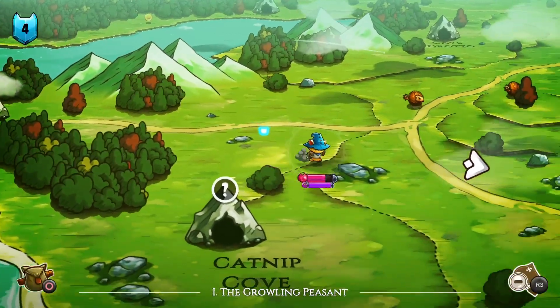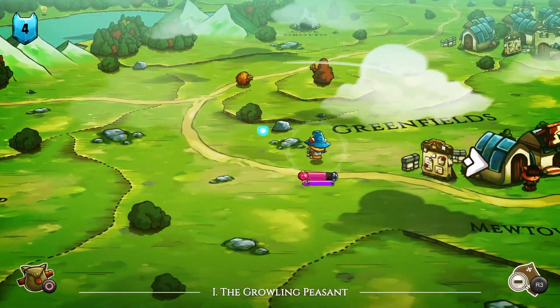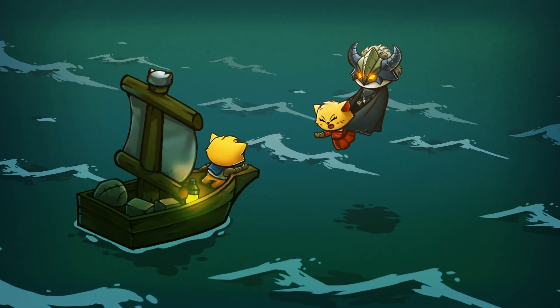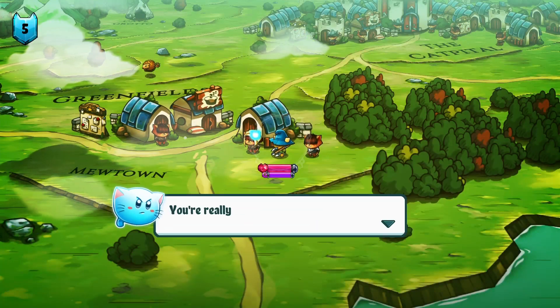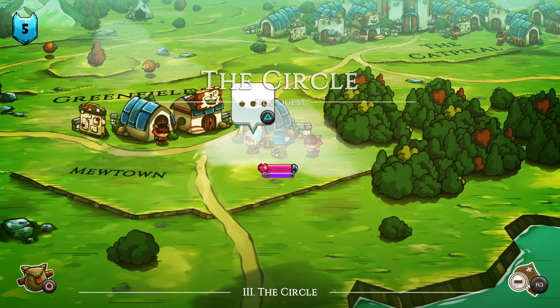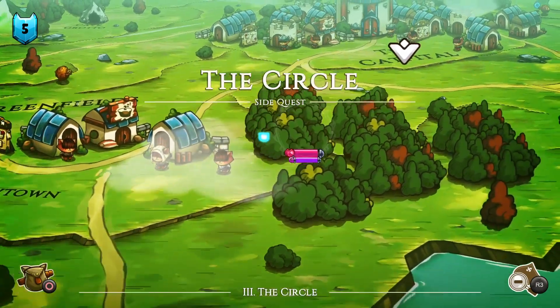Cat Quest is an open world beat-em-up RPG set in the possum world of cats. You play as one of the dragonbloods of legend in search of your cat-napped sister. You'll pounce into the massive continent of Feline Guard, a world crafted in the style of overworld gaming maps of yore, filled to the brim with cat-tastic characters, stories, and puns.